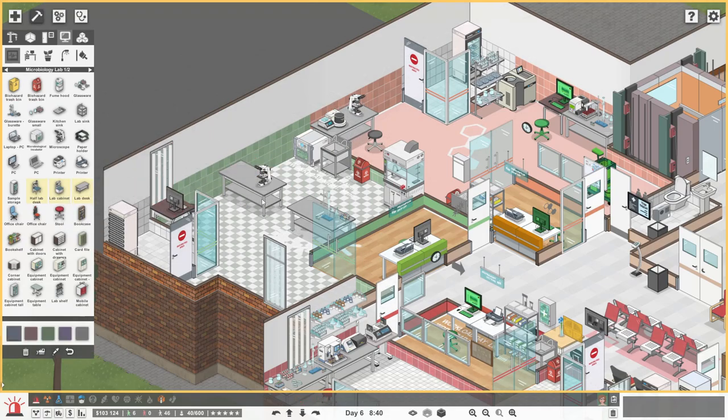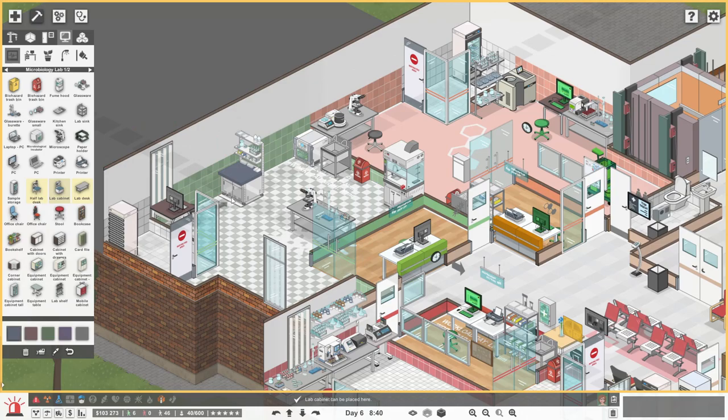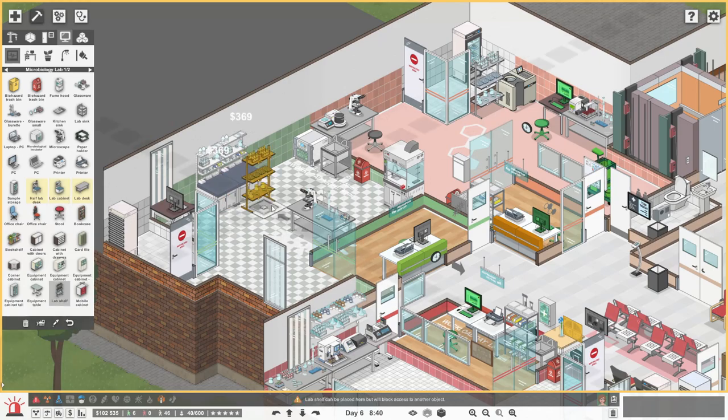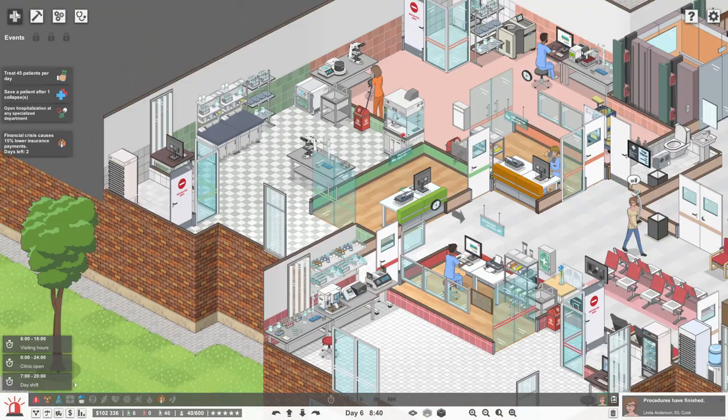Let's move the microscope to there, delete that one. These cheaper? No. We'll just get in a couple of the lab cabinets because they look very labby, don't they? They look very labby. Maybe a lab shelf in there. So a few more items, but that is completely functional.